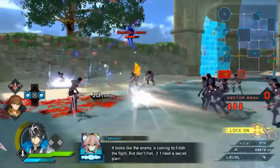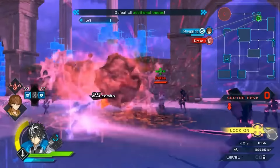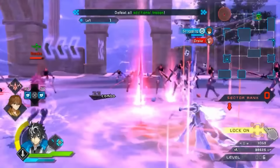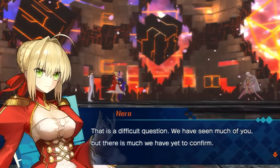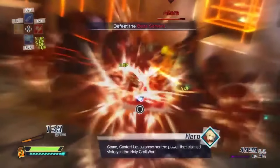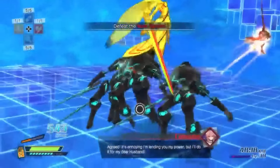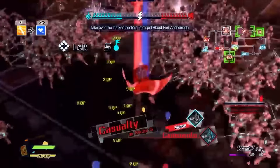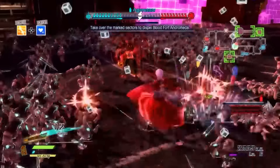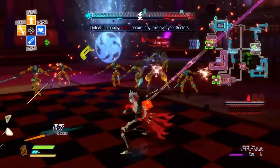The side story mode provides additional depth for fans eager to explore the lore of the universe. The Fate franchise originally began as a visual novel series by Type Moon, and this game expands upon the established lore. While some players appreciate the fusion of hack and slash action with visual novel storytelling, others have cited issues with frame rate drops. Nonetheless, the game's mechanics and controls seem tailored to Vita gamers, to the extent that some players might even prefer the Vita version over the PS4 edition. Each servant boasts unique battle mechanics which, coupled with the game's strategic elements like territory control, ensures a diverse experience with each playthrough.